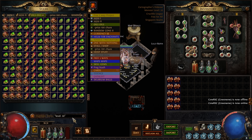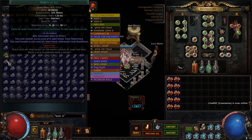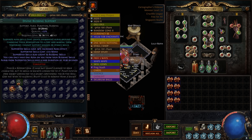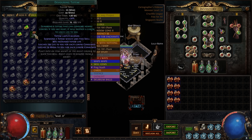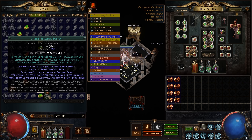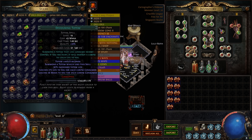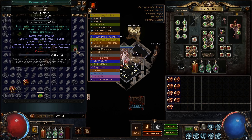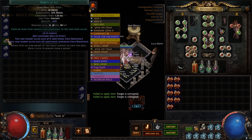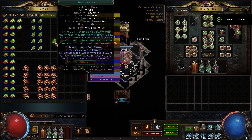Time to make some money boys. Level 21 corruptions — even the bricked ones sell well. Make some of those. Not too bad.